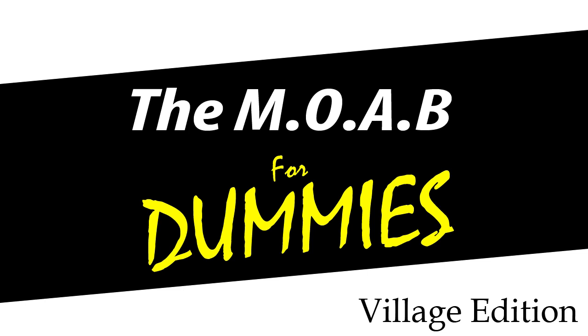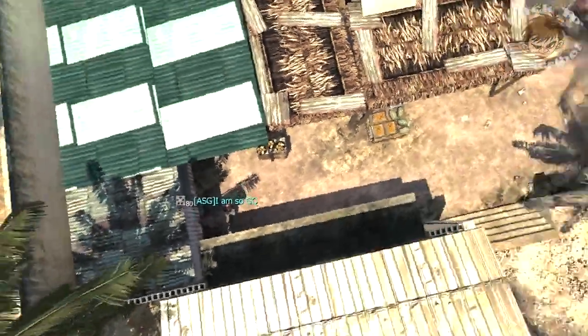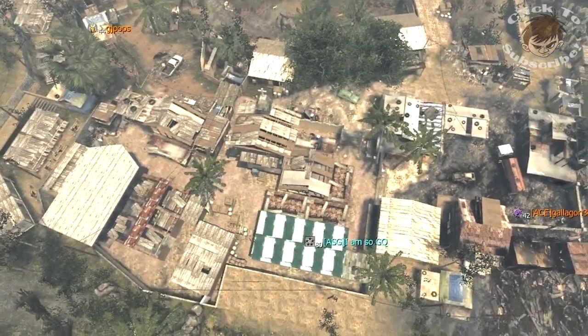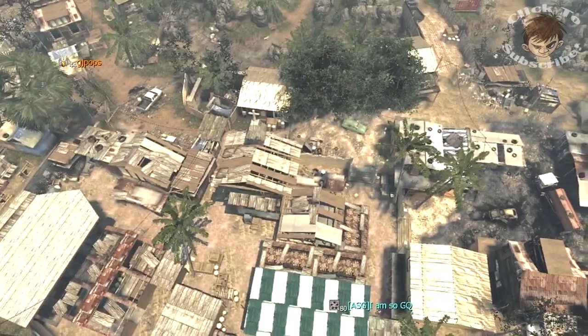So with all that said guys, let's get on with the gameplay. Village is a lot like Interchange in that it's a huge map, but all the spawns are kind of concentrated into one area, which would be the village itself. Since we spawned in in the place that we're going to work, let's take a look at the overhead of the map so we can kind of figure out where all the spawns are around us.